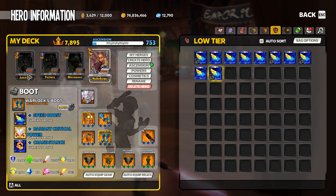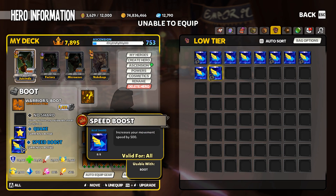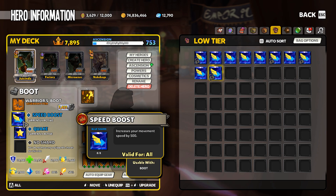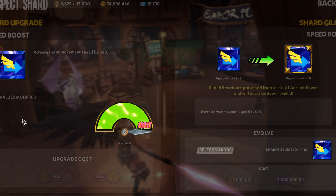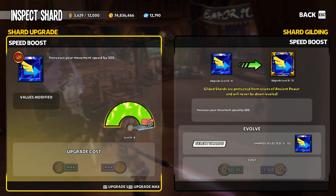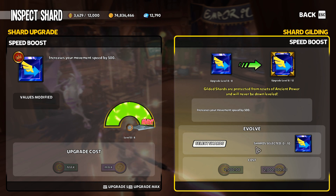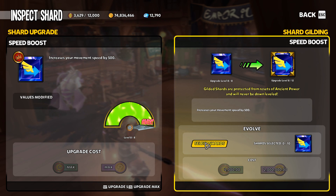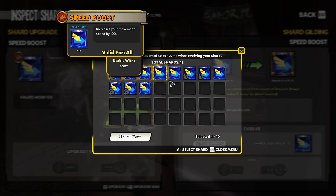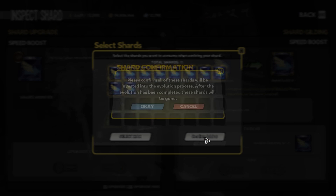Nuke Bags already has a gilded speed boost, so let's go ahead and hook up Jucinda. Jucinda's is not upgraded yet, so let's open the shard interface. The base shard must be upgraded to max before you can gild. Once it is, you come over to the right side — the shard gilding side — go to select shards, and it brings up an interface where you can pick 10 different shards, or just select max and it will auto-pick them for you.